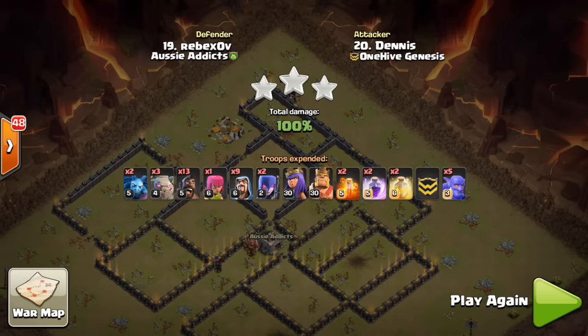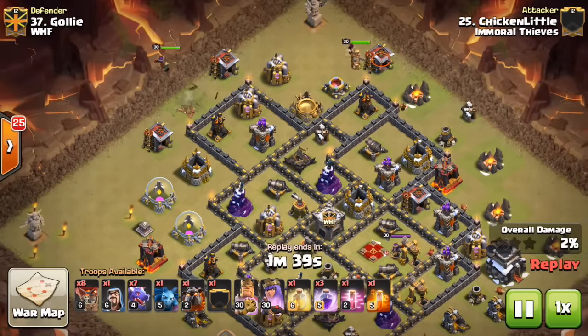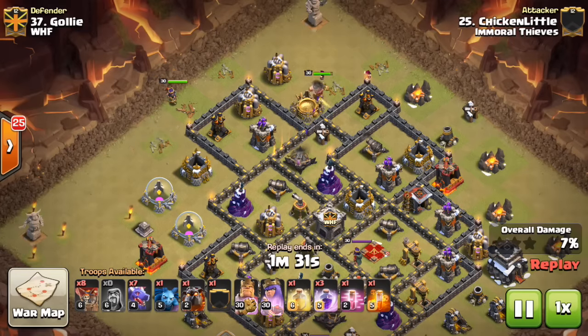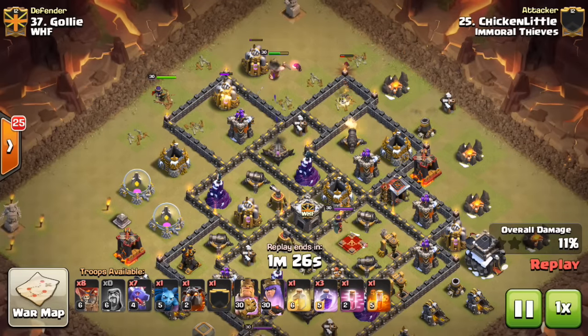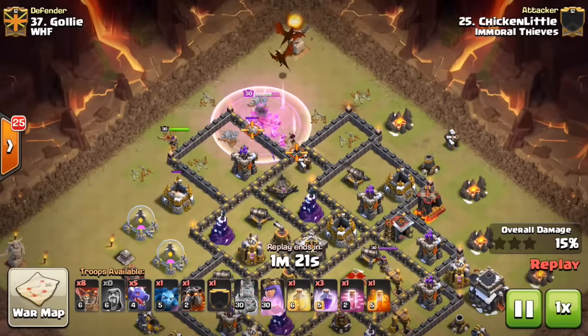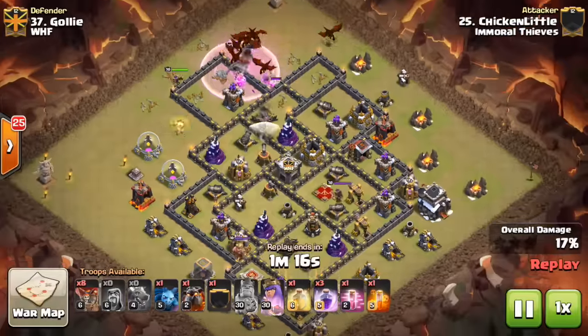Now this last one is a Dragon attack — this time seven of them. As people are adapting their bases to defend against other types of attacks, probably to defend against Laloon specifically, it opens up other attack strategies to use. In this case, it opens up Dragons. He does a pretty heavily Dragon-based attack, but also utilizes a Lava Hound in a very tricky way, which you guys will see in just a moment.